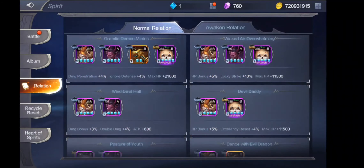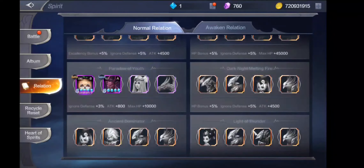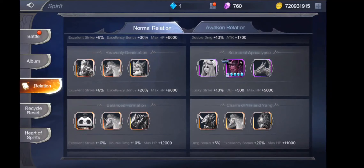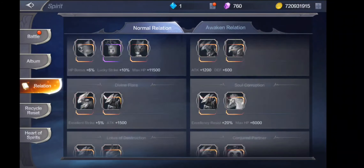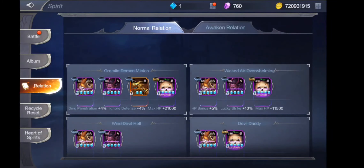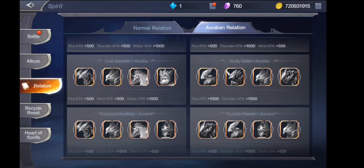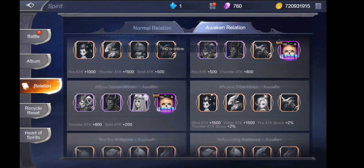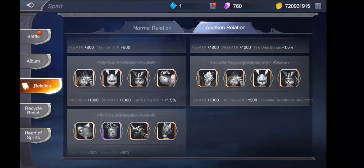Relation guys — sa relation tab, dito nyo makikita kung anong relation kung gusto nyo makuha. Dito nyo rin pwede makita kung anong klaseng relation meron kayo, or kung iniisip nyo kung anong next gagawin — anong next na relation ang gagawin nyo. Dito kayo makakita at pwede nyo pag-aralan kung anong applicable para sa character ninyo. Dito sa awakened relation guys, pag na-awake nyo yung mga spirit nyo, makikita nyo — same thing sa normal relation. Tsaka ito guys, itong awakened relation, for elemental purposes to.